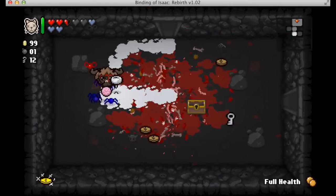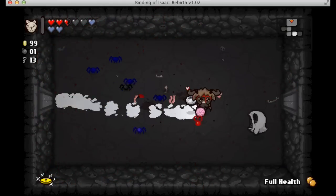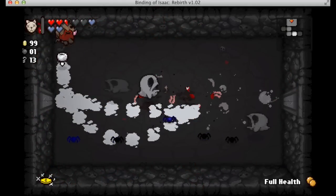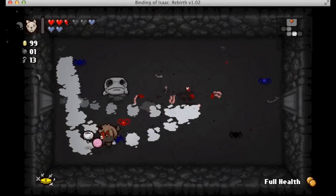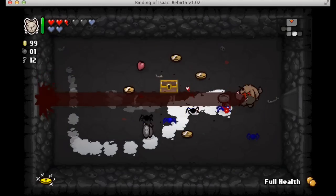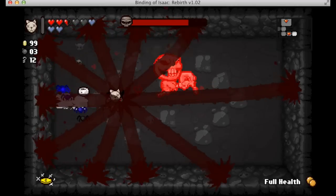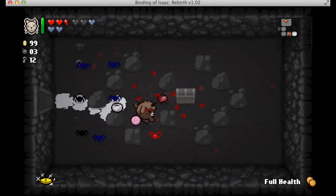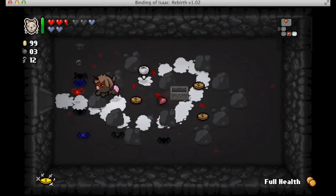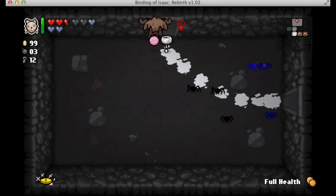I'm playing as Azazel — I don't know how to say his name. He comes with brimstone, which I find just makes the game a lot easier as opposed to waiting to find items that may just be completely not useful. He comes with brimstone, but it's like a short version of brimstone.